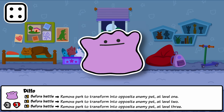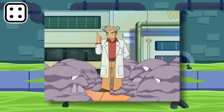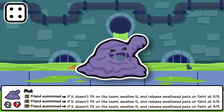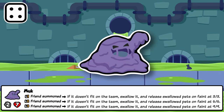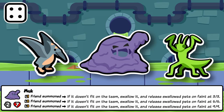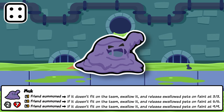Muk is a poison-type Pokémon effectively a pile of sludge with a face, quite similar to the Abomination in Super Auto Pets. Muk's ability also mirrors Abomination's in some ways, as it swallows pets. When a pet is summoned that doesn't fit on your team, Muk swallows it and releases it on Feint at 3-3, 6-6, or 9-9. This can be used to get full values out of things like Sheep or high-level Anteaters at the front of the team, or to permanently store a pet in the shop. It synergizes well with Flying Fish and Turkey, and if it has swallowed too much you can even use a second Muk to swallow what can't fit from the first Muk's Feint.